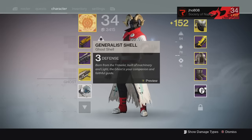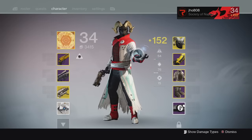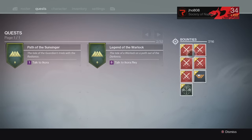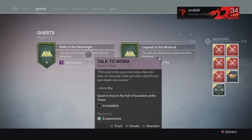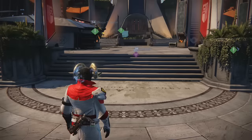Your ghost and your class item now contribute to your light number, and even artifacts I believe. That's why my number is kind of low because my ghost is bringing it down — it only has three defense since it's the original ghost. We also got a quest tab, and if you scroll to the left we have bounties over here, reputation at the bottom, and I can also track all these quests to do all these missions from the past.